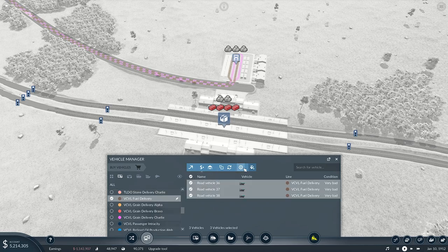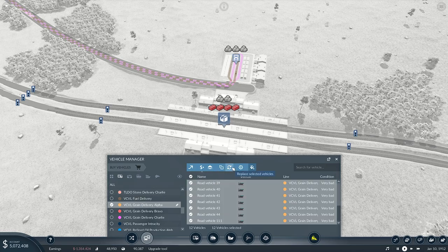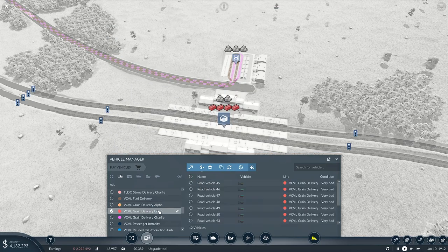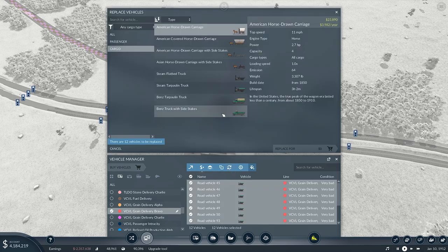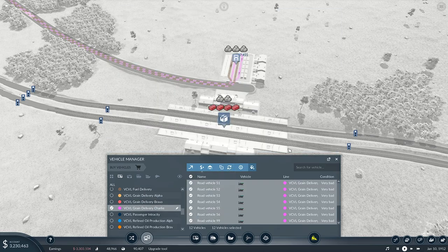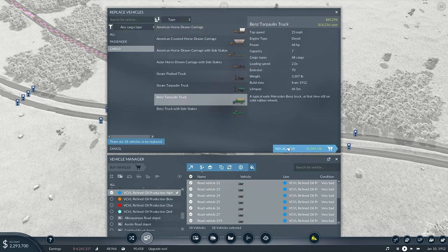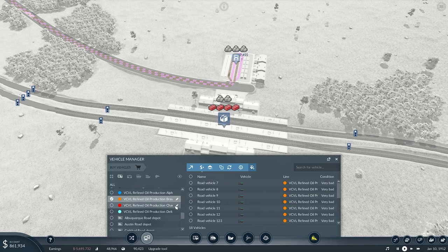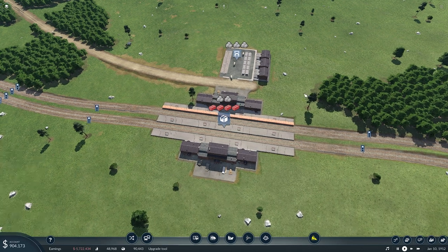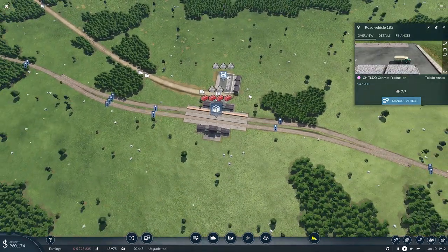Fuel delivery — I added more vehicles to some of these lines. Some have 12 vehicles now. There are so many vehicles on a lot of these. We have the money, might as well replace them. Here's 18 vehicles on one line. We won't have enough for the last three — that's 18 more vehicles each — but at least enough for some of this stuff.